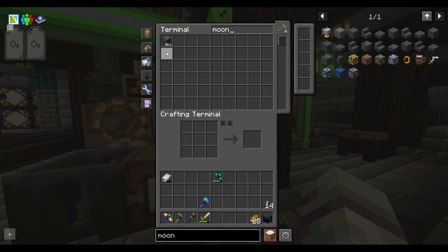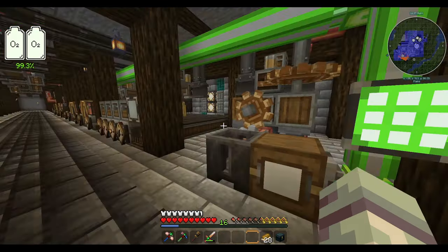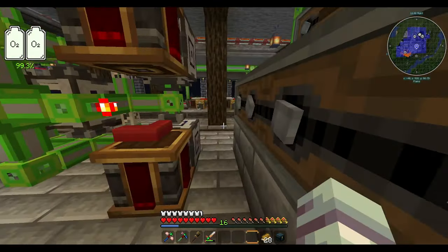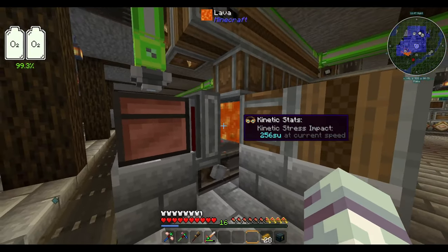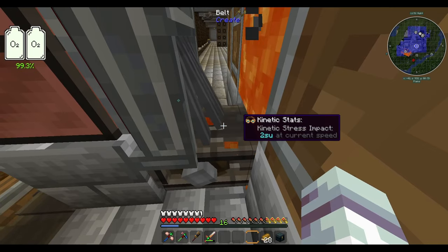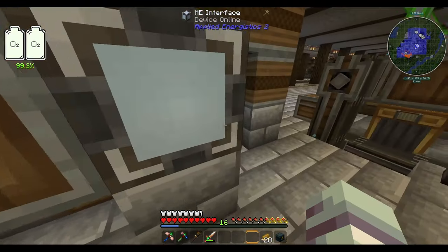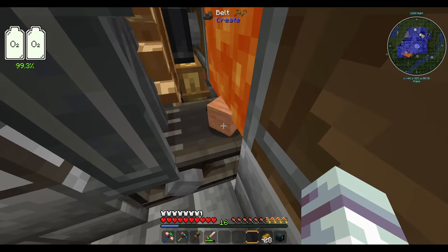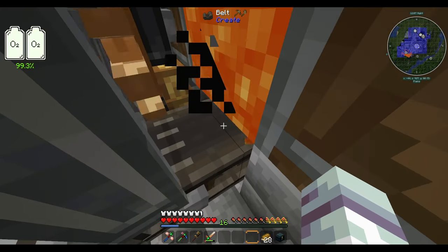We had something like 22,000 cobblestone and I've managed to process almost all of it over about six or seven hours. To accomplish that I built a kind of super smelter that processes whatever you put into it at about a rate of one block per second. I went ahead and cooked all of the moonstone, and we're now doing the Mars cobblestone into regular stone.